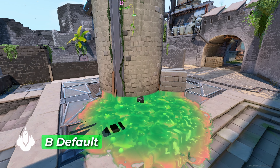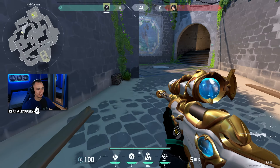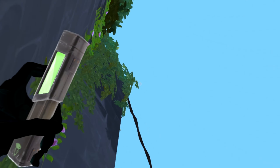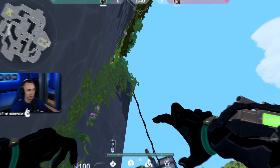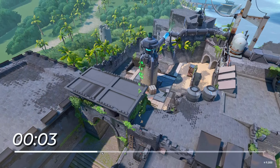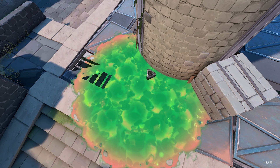Snakebite lineup for B default plant position. For this lineup, just get stuck over here in this corner, aim a tiny bit to the right of this leaf just like this, and simply throw it. It's gonna land super fast and anyone trying to defuse the spike will either get killed or they will have to move.